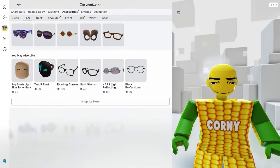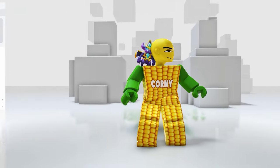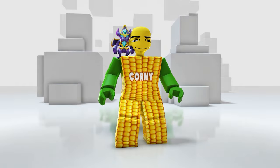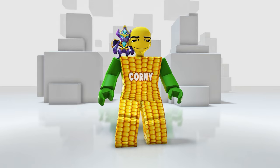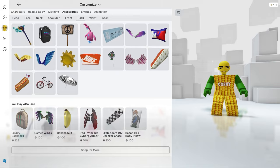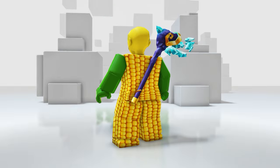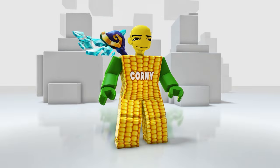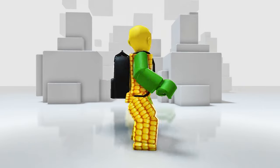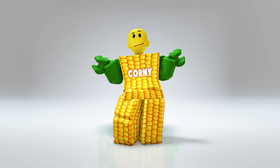Now let's go over to the shoulder — this is a cute companion; I'm loving the details on this cutie. Finally, the last two items are in the back category. This one is cool too, I feel like I can do magic — are you serious? And lastly, this black backpack — the design is so neat and I think I might use it in my future videos.